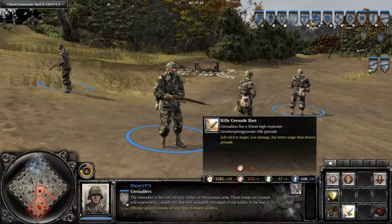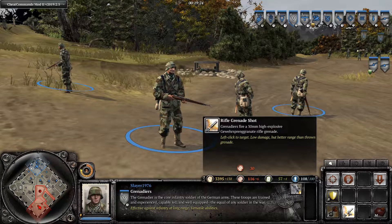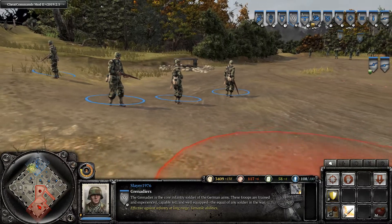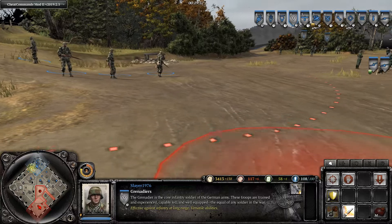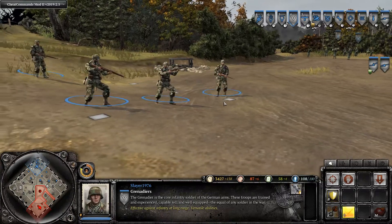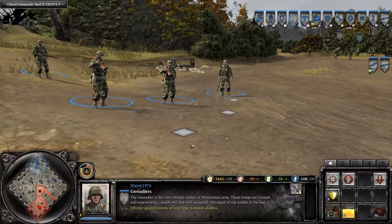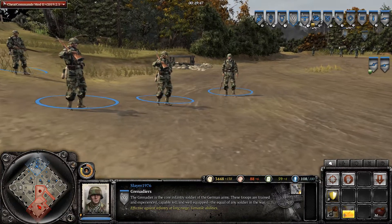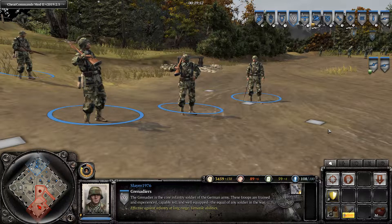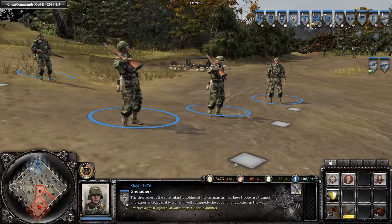The Grenadiers' task was to fire rifle grenades, and that's what they were called Grenadiers for. In the animation you can see the guy puts his rifle on the ground, and all of a sudden a rifle grenade launcher appears on the rifle — which is not very realistic, because you had to screw it on. But for gameplay purposes, this is a fast way of launching the rifle grenade.